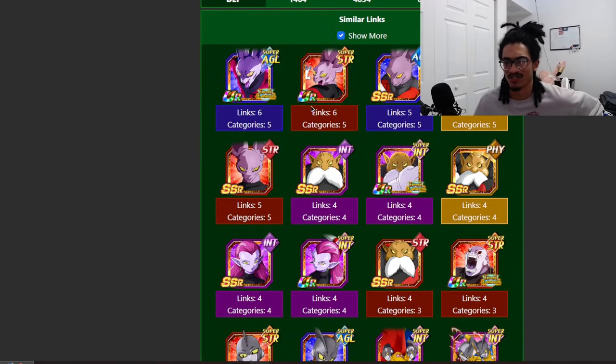His best linking partner would be STR Dispo or AGL Dispo. You're more than likely going to use him next to STR Dispo, because this guy is just far superior to the old EZA AGL Dispo. If you use him next to STR Dispo it makes sense because you want to get that extra link off.